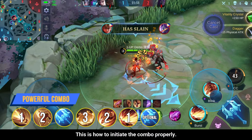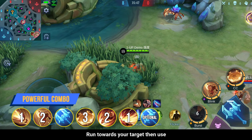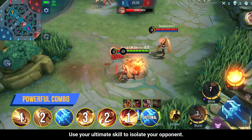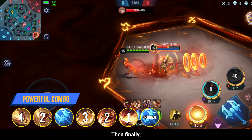This is how to initiate the combo properly. First, use your first skill to activate your enhanced basic attack and to increase your movement speed. Run towards your target then use your second skill to stun your target. Use your enhanced basic attack to deal a devastating amount of damage. Use your ultimate skill to isolate your opponent. Immediately use your second skill to stun your target. Then finally use Frenzy Strike to shut down the enemy.